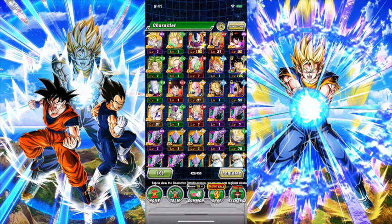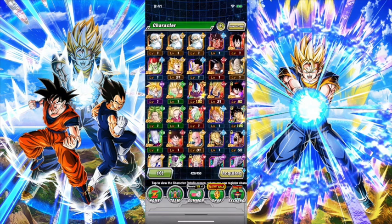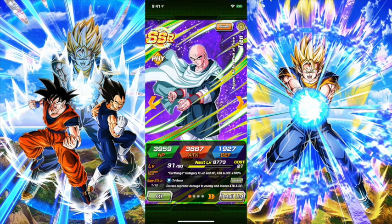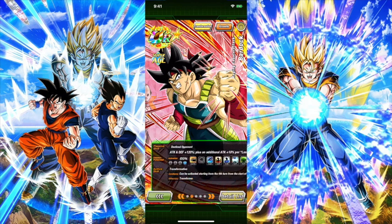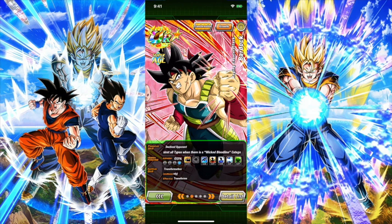Starting with the 50-ticket summon, I got Omega Shenron and a ton of SSRs and dupes. From the actual banner, I managed to get the banner unit TN. I'm going to work on building him up, getting him fully awakened, and then do a little mini showcase. I also got two Do Confess Bardocks, so I got a dupe of him.